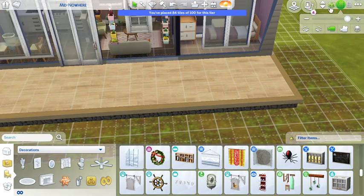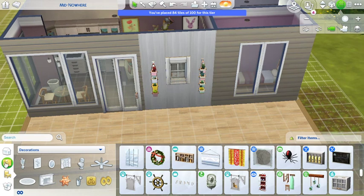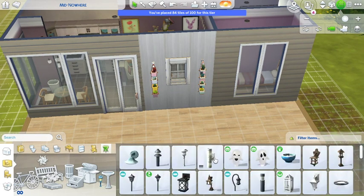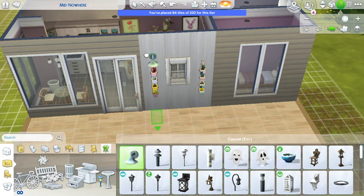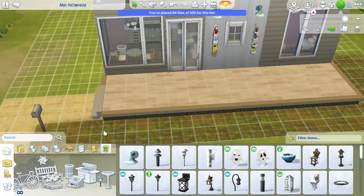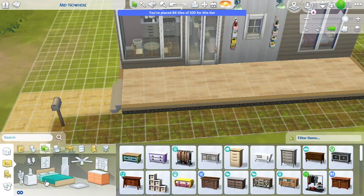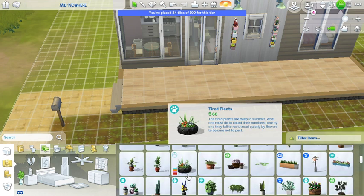We gotta get the outside going - that's important. Let's add some lights over here. I want floodlights - I like these, they're pretty standard and they seem to work well. So I'm going to do that and then I want to add plants - actual plants. Yeah these ones here. Let's go find some cool little planties.